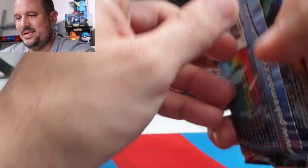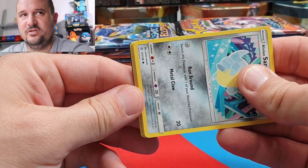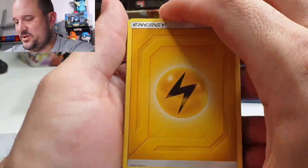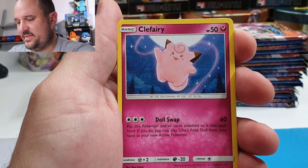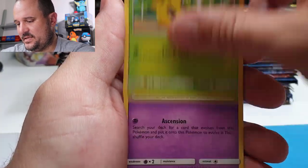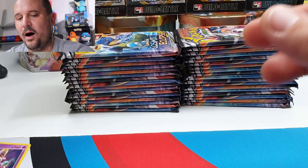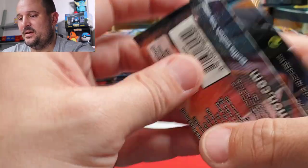Alright, first pack — we have the babies. I pulled the babies secret rare in the GX All-Stars Japanese set — amazing looking card. First pack luck: we have a Lightning Energy, Kirlia, a Roller Skater, Clefairy, an Alolan Sandshrew, a Ponyta, a Sunkern, Cosmog, a Psyduck, a Vibrava Reverse, and a Dusknoir — Dusknoir hollow.